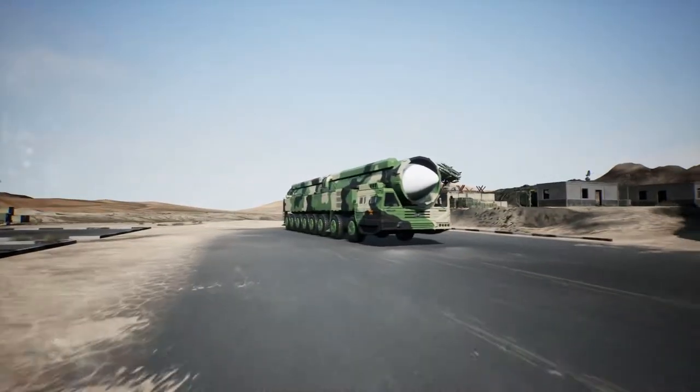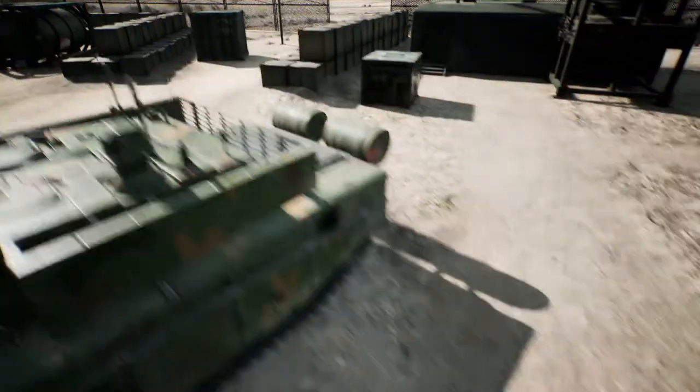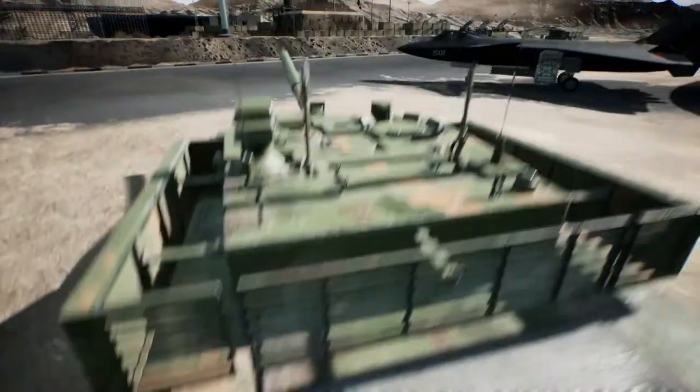The elephant in the room is obviously that thing there. But before we activate it, let's try other things out. When we can jump, we can do Castlevania double jumps. It is amazing. Can we enter it GTA-style?